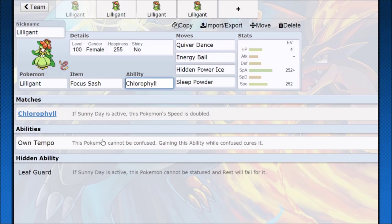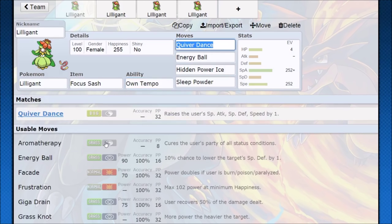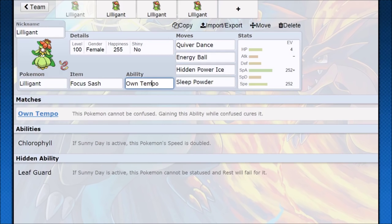Abilities are interesting. Chlorophyll only works with Sunny Day, and Own Tempo only works if your opponent's trying to confuse you. Since we're not going to be reliant on that Speed Boost, Own Tempo is probably going to be our best bet. And if we are really getting reliant on those Quiver Dances against special attacking Pokemon, or if we're in some situation where we're not expecting to get one-shot, we might want to have Giga Drain.